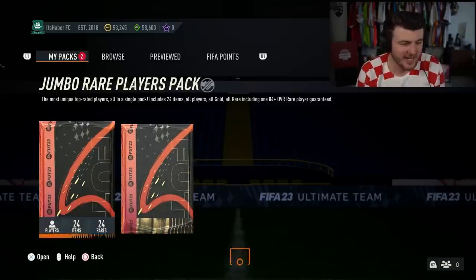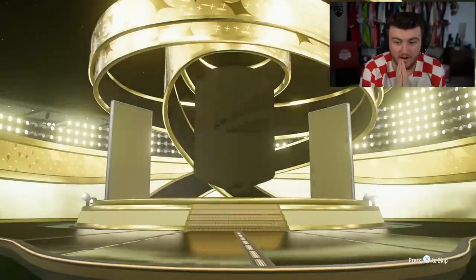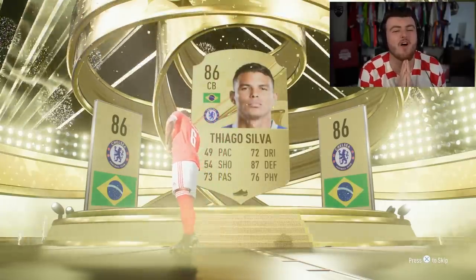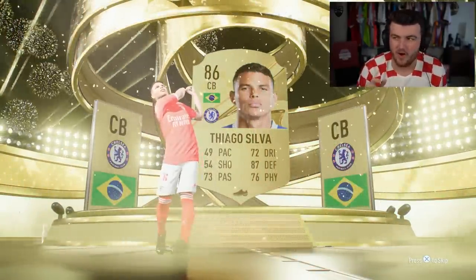The first 100k pack of FIFA 23 - here we go, 100k pack number one. Let's see what we get. It is a walkout! Brazil, centre-back - I thought it might have been Marquinhos. Thiago Silva, 86. Not great at all, not terrible, but not great.